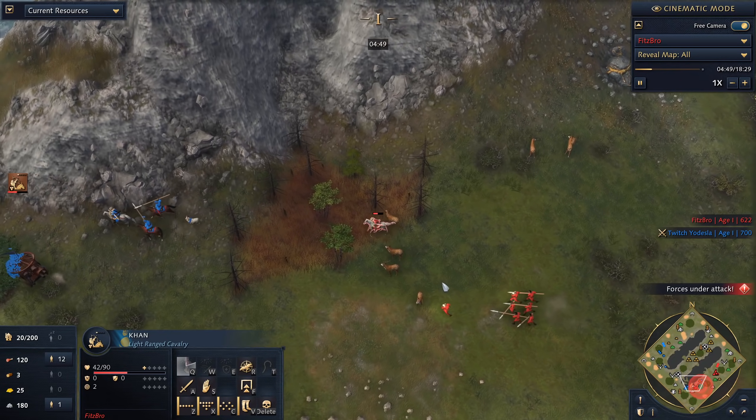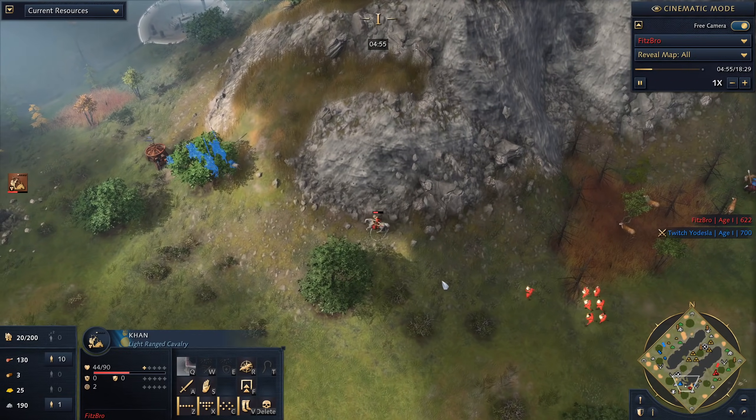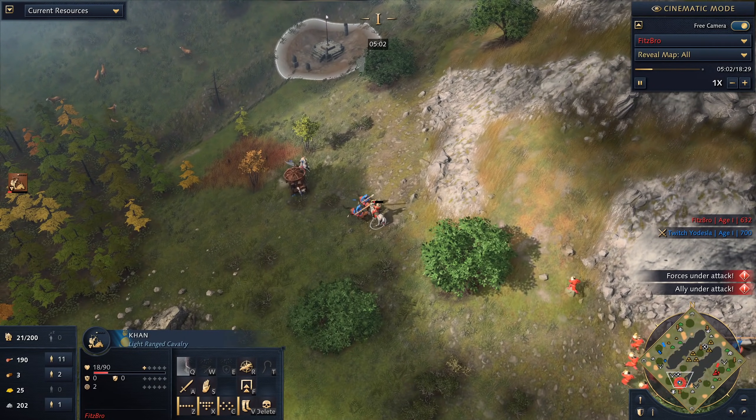If you want to counter this crazy Mongol push, all you do is build a barracks, get a bunch of spearmen, and immediately start sieging it when it comes in to attack. I hope this helps you out — let me know in the comments if you've been victimized by the Mongol dark age town center rush. I'll see you guys in the next one.